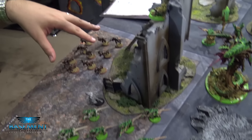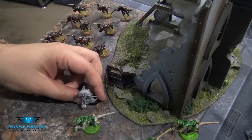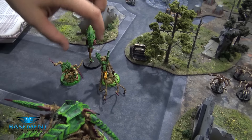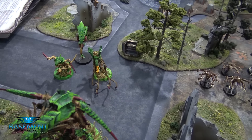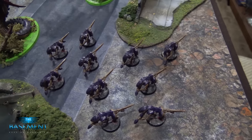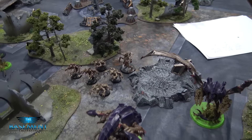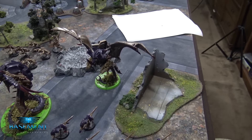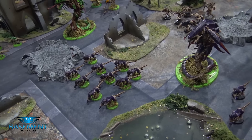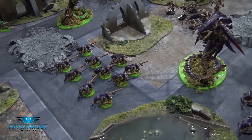This side has a squad of Hormagaunts, a squad of Termagants — including an unpainted Strangleweb Gaunt — and two proxy Zoanthropes along with an actual painted one. On the purple side there are two squads of Termagants with Devourers, a squad of Genestealers, and a Broodlord. The thing about the Hive Commander is that right now I'm selecting both squads of Devourer Termagants to have Outflank for this mission, so whichever side comes on should give me some choice on how to attack.